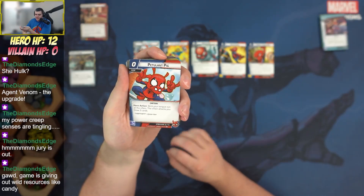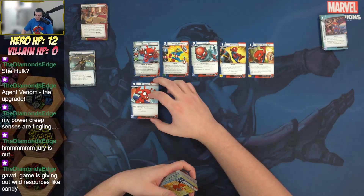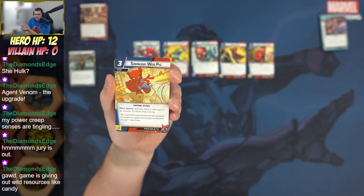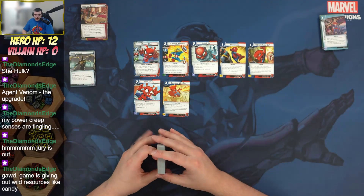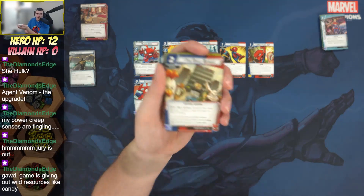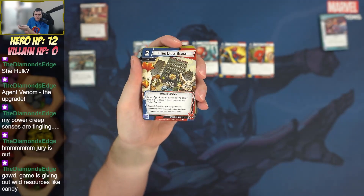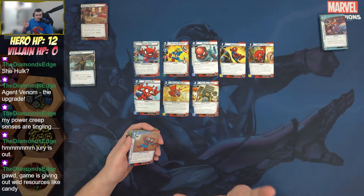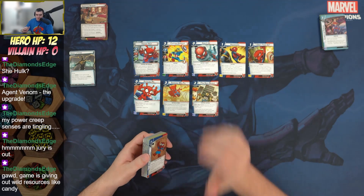Petulant Pig: stick your tongue out at the villain, the villain attacks you, draw three cards. Two copies. Great card especially since Spider-Ham wants to take damage and gets cards from it. Swing Web Pig: deal six damage to an enemy and confuse that enemy — much better than Swinging Web Kick because of the built-in confuse. Spider-Ham wants to be flipping down, and having confuse in the deck helps with that.